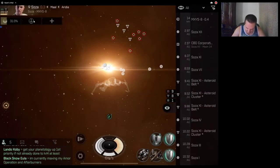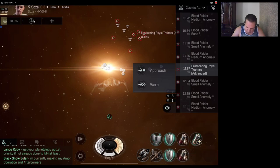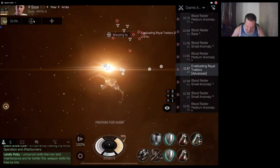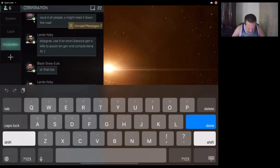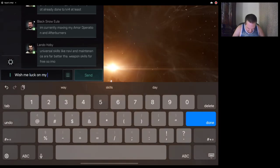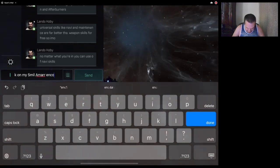I hit no because I don't want it to auto-warp me in. If you don't know how to warp in at range, you just click on where you want to warp to, hold it down, and then scroll all the way out to 100. Here we go — wish me luck on my 5 million ISK Amarr encounter.